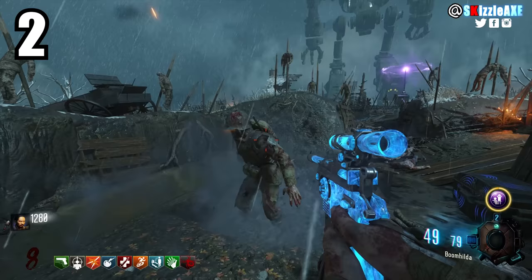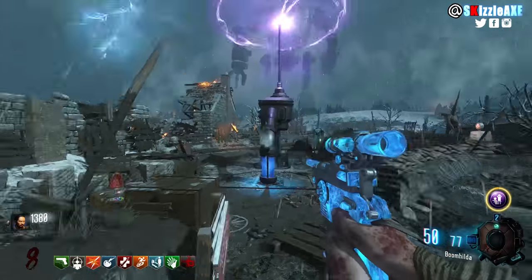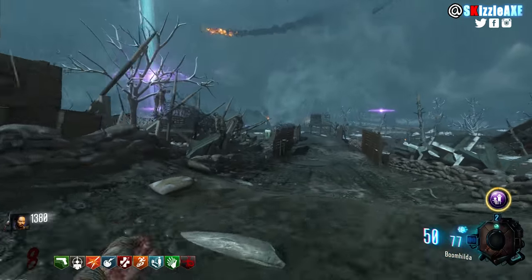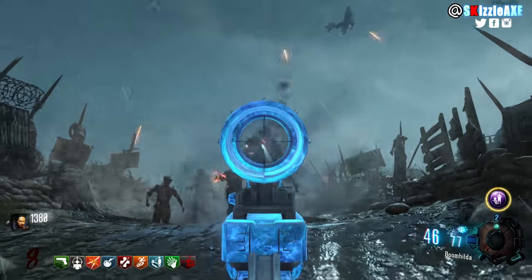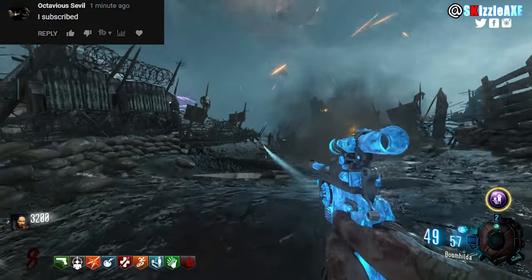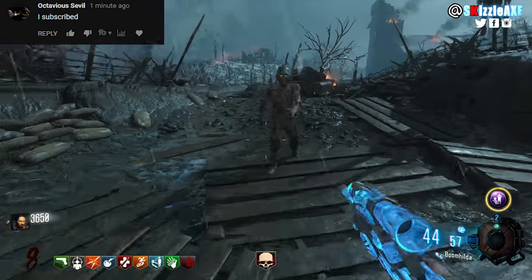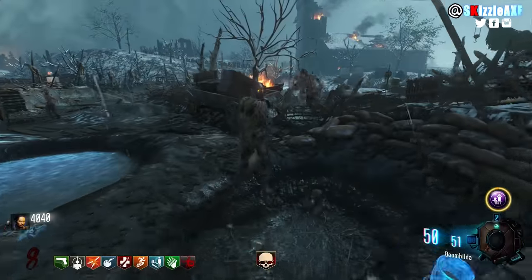Coming in at number 2 — this will trigger pro players. A noob once told me to stop using the Mauser and that I'd go down. I was triggered. Pack-a-punched the Mauser gets 50 ammo in the mag and 100 in reserve. In Black Ops 3 you can even add Dead Wire. Without any double PAP abilities, this gun kills everything. It's called the Boomhilda — it's like a Ray Gun Mark 2 on steroids. That's it.